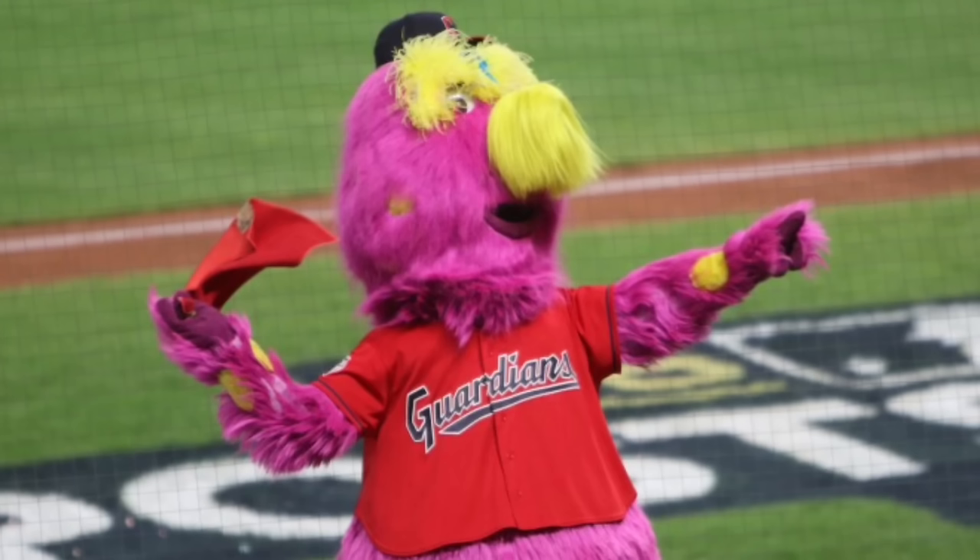Next up we have Ace from the Toronto Blue Jays. I'm going to put him in B tier. I don't really have much to say about him — he looks okay, but there's really not much to him. I don't really like how his head shape is really weird; it's not pointy like an actual Blue Jay, and his eyes are a little creepy. But he's not a bad mascot by any means. Nothing really too special about him, but also nothing really bad about him — he's just kind of there. I'm going to put him in B tier.